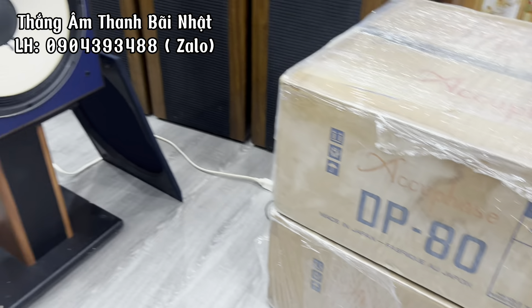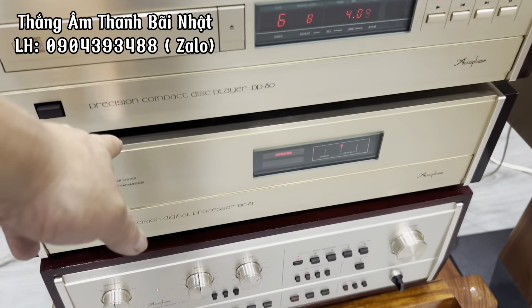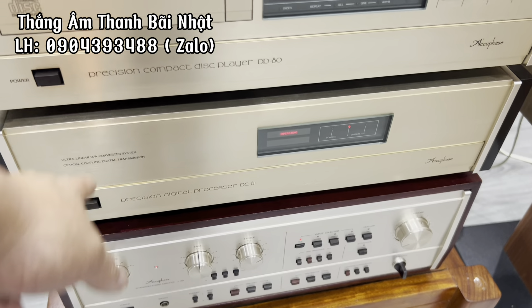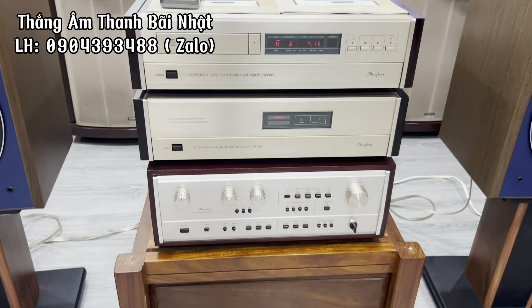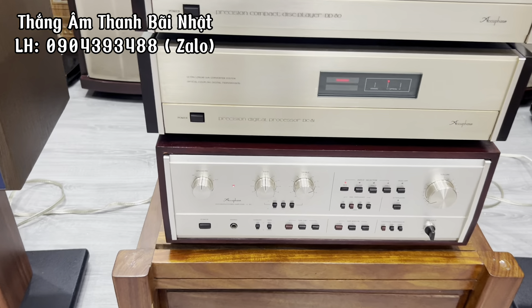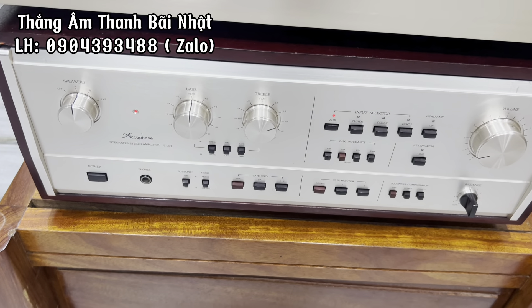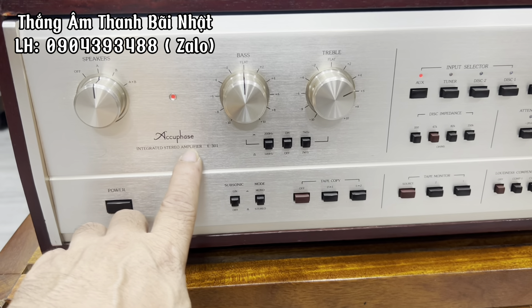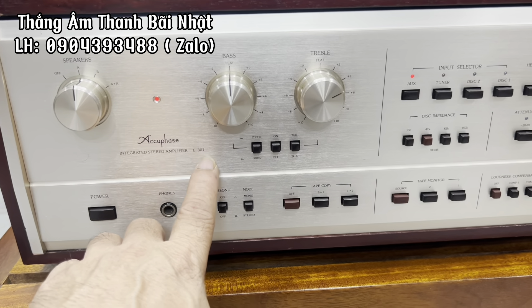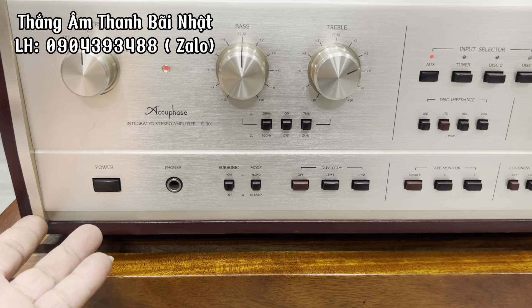Một bộ CD combo: con trên là con đầu CD, con dưới là con giải mã. Đấy một bộ combo nhé các bác. Và em đương phối ghép một con âm ly cũng đến từ hãng Accuphase, con này con E-301. Âm ly Accuphase E-301 này con 5 số thì cũng đầy đủ các cổng ăn chơi cho các bác.